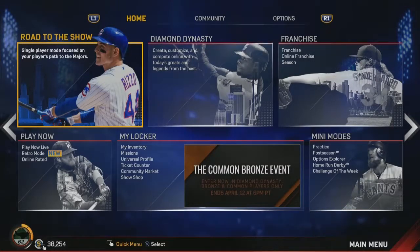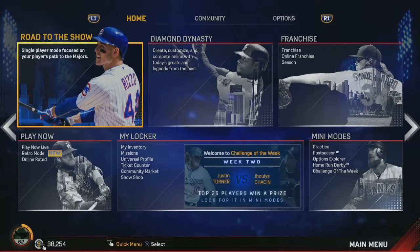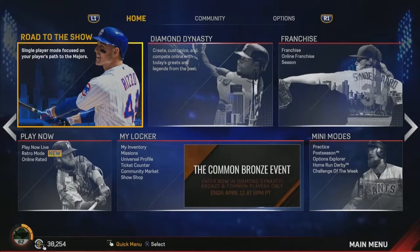Another great addition this year is the Humanity AI. Players will play a lot more like players on the field. You'll see them cause errors and do things they wouldn't have done normally when acting more like a computer-controlled player. I really like the Humanity AI changes — it makes the overall feel of the game a lot more realistic.